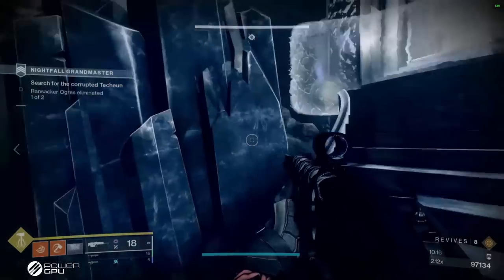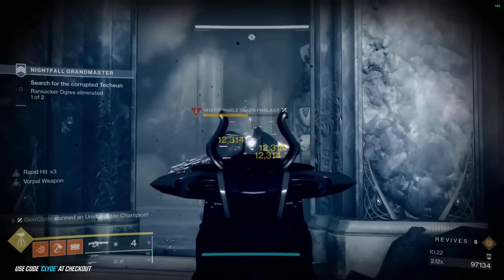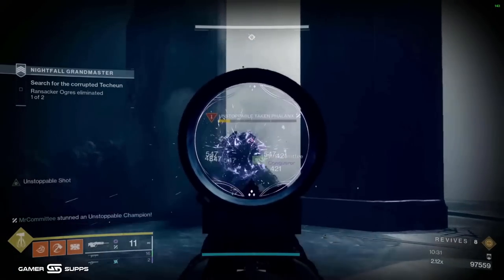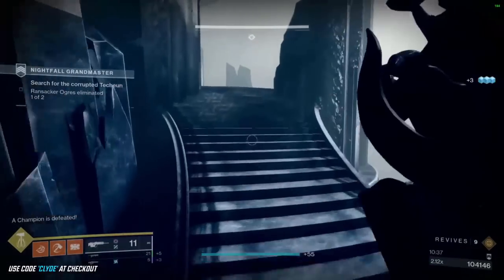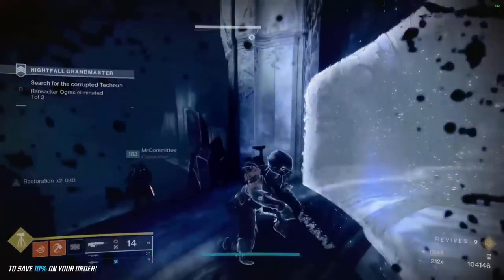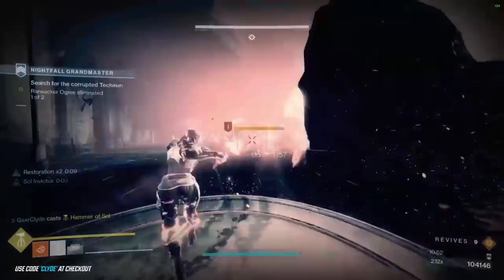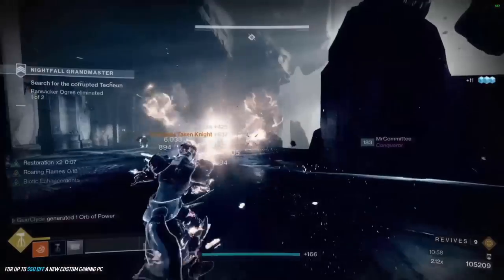With only two of us in this room we had to take our time. With an unstop champion, if you jump in the air straight over them they will not hit you — but you strictly have to jump straight over, otherwise they hit you dead-on. If they're about to shield-bash, jump straight over. I sometimes sit in the middle row; the ads channel to you, and if you stand at the back the ogre dies and all the ads despawn.